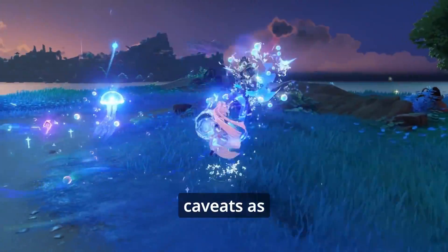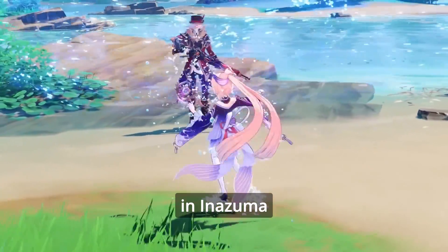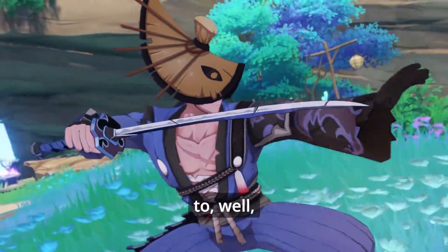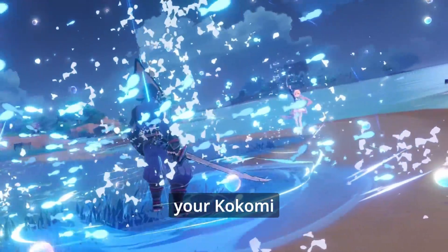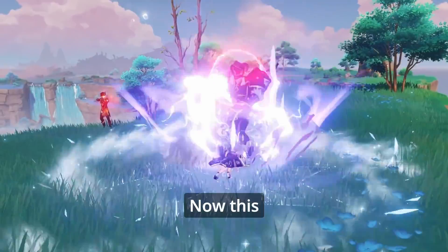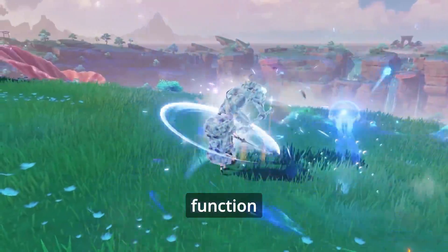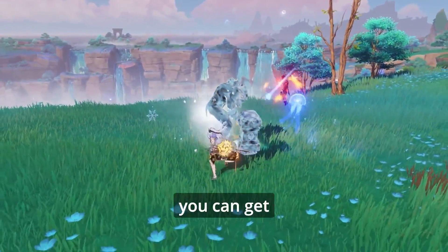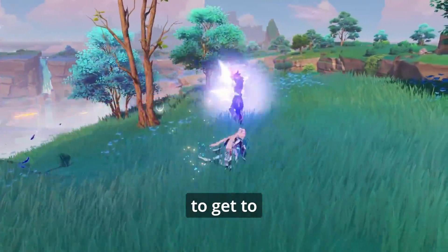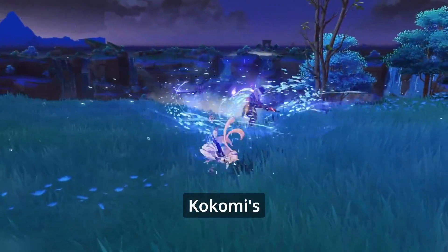Those are all the reasons you may want to choose Kokomi over the Wanderer, but let's go over some caveats. Number one: Kokomi's ascension mats are in Inazuma — pretty deep in Inazuma, in fact. So if you are a new player, it might be a while before you reach that point in the story, which means your Kokomi will be stuck at character level 40 or ascension 1 before you get there. This isn't a huge deal, especially if you only use Kokomi as a healer, since she functions quite well even at level 40. Besides, you can get there as early as Adventure Rank 28, which is the level you need to reach Inazuma — so it's not a huge deal, but still something worth considering.